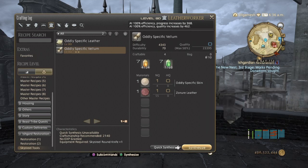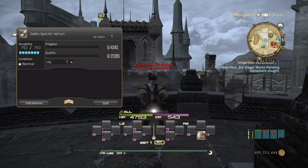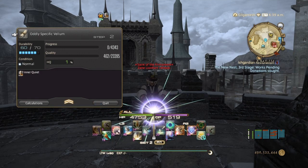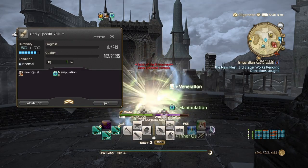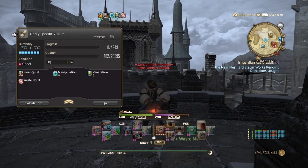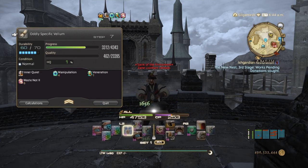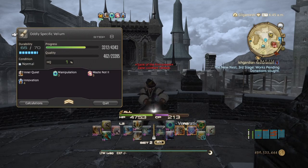Alright, so it's going to be from normal quality materials. We're going to do Reflect, Manipulation, Veneration, Waste Not 2, 2 Ground Works — you don't need any Goods or Excellence. Innovation, and now Prep Touch until we have 11 stacks of Inner Quiet.